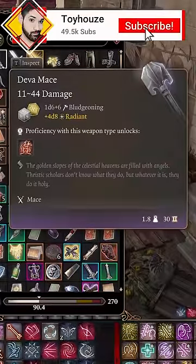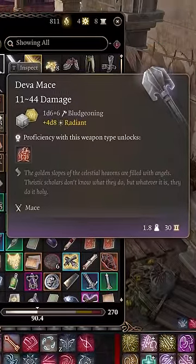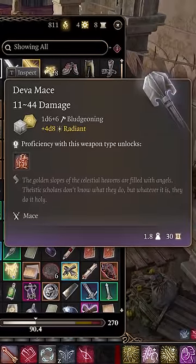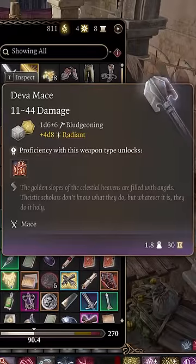Number six is the Diva Mace. The Diva Mace deals 1d6 plus your strength modifier bludgeoning damage plus 4d8 radiant damage. This makes this mace capable of dealing an incredibly high amount of damage and especially good for smiting.